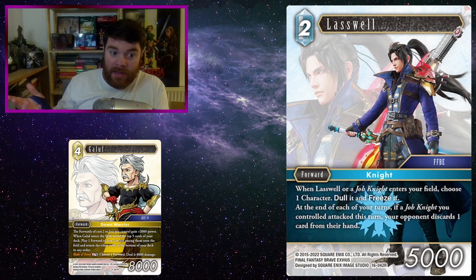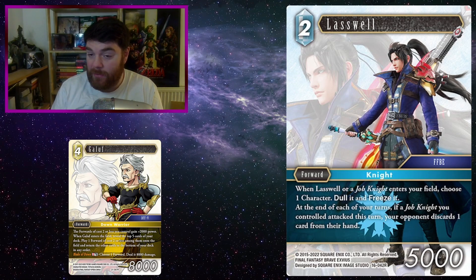Lasswell. If you haven't seen my Galif and the Knights deck tech, go watch that video because there are a lot of decent knights that are 2CP forwards. Lasswell, Agrias, Charlotte, Fissilis — and then in fire you've got Ramza. It's very easy to build a deck with a lot of 2-cost forwards that are all knights, which will all trigger Lasswell's entry effect and all gain buffs from Galif. If you've got Galif on the field, Agrias on the field, and Duke Larg — the ice buffer — Agrias gains plus 3k from having an FFT forward, plus 1k from Duke Larg, and plus 2k from Galif. So she's plus 6k, and she's a 5k forward — she goes straight to 11k just from being on the field. That's not too bad.